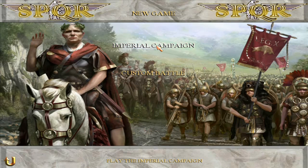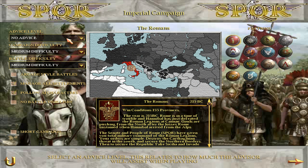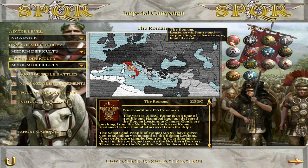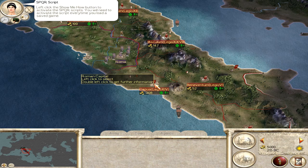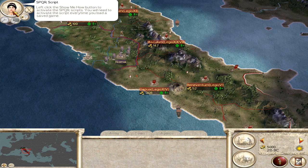Campaign music is still okay, it's very nice. Single player, Imperial campaign — we're all set now. No advice, obviously. This particular mod is designed to be played on medium difficulty for battle and campaign. We want to manage all settlements and follow the characters. I like battles with a time limit — in real life you cannot fight forever and there must be some conclusion. We will have to activate the mod script every time we load the game: Horizon script and 4 season year, meaning 4 turns per year. Press show me how and it's all activated.